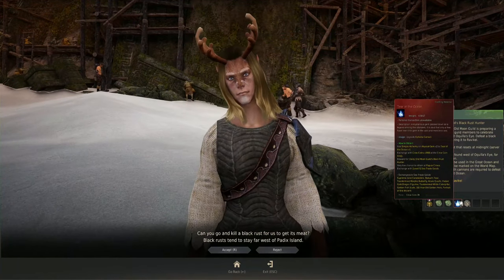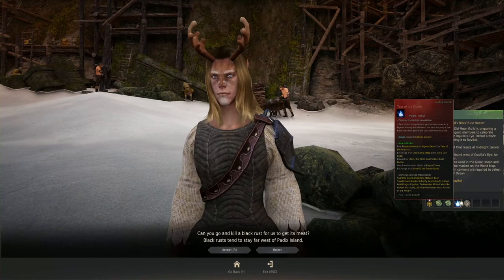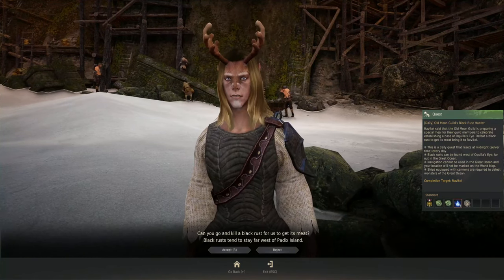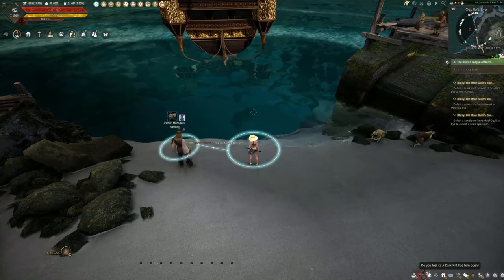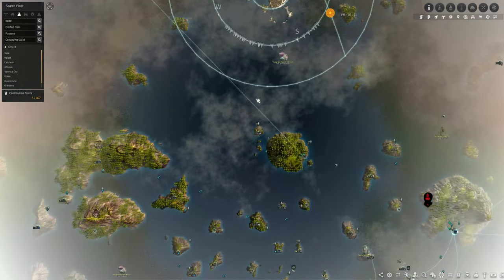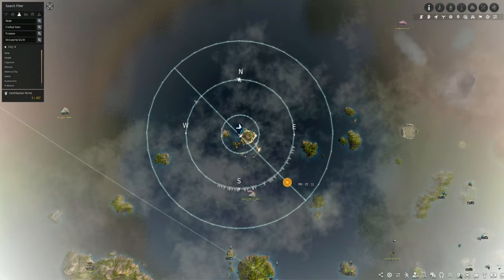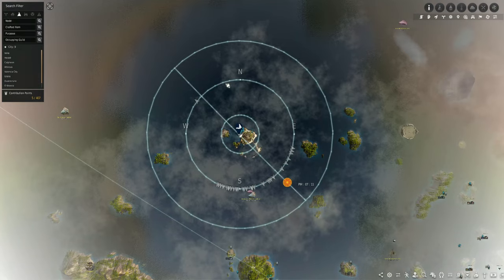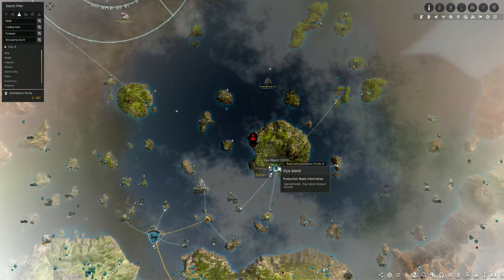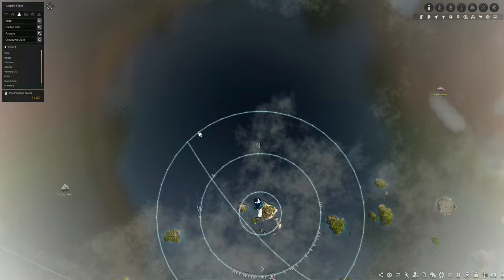Just to review why we need these materials — as shown on screen, you need a lot of them. Before heading out, make sure you have a compass. You can buy a seven-day compass at Lemma Island for 400 Crow Coins, but I don't recommend spending too many Crow Coins. There's a daily quest at Elia Island for the Compass Piece, or you can buy one off the market.